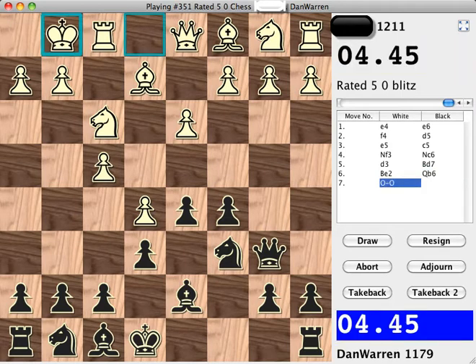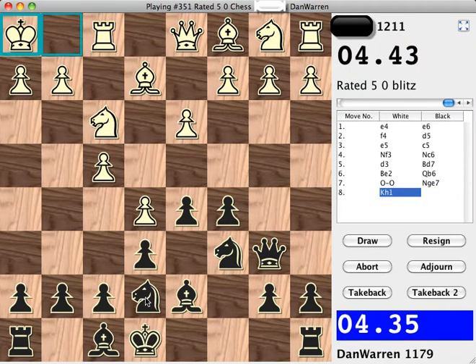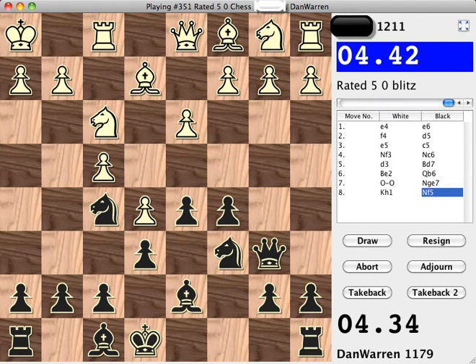Now I move my queen to B6. White's bishop on C1 can't move without my queen capturing the pawn on B2. So let's move my knight to E7 with the plan of going to F5.